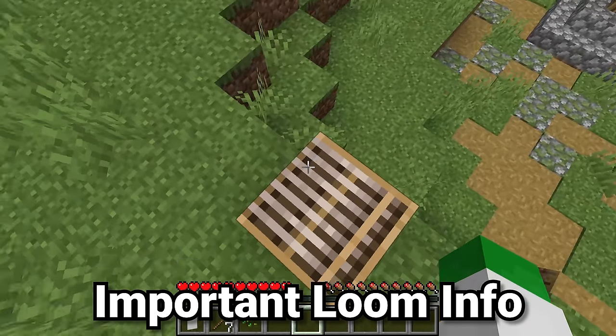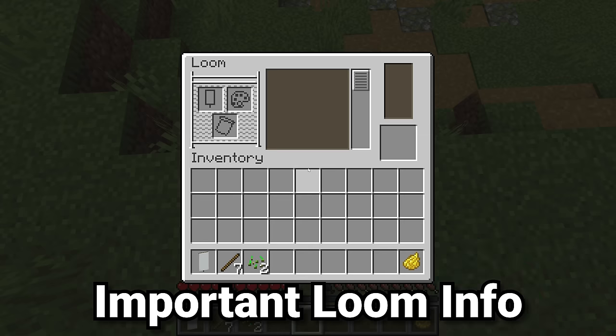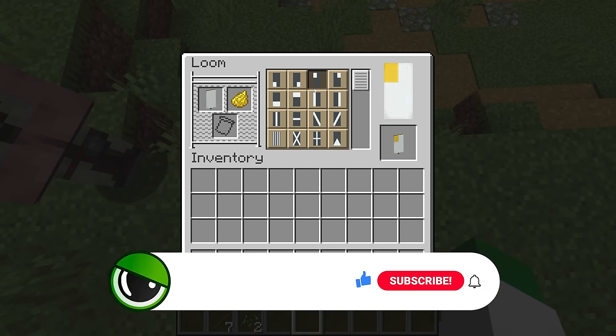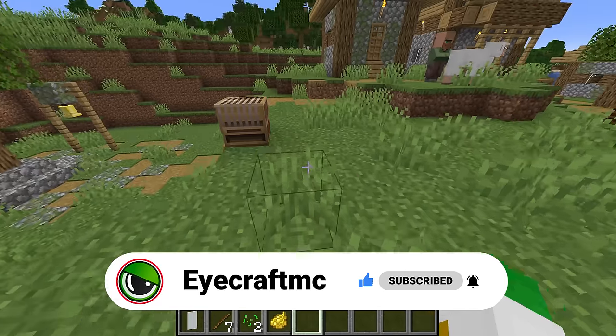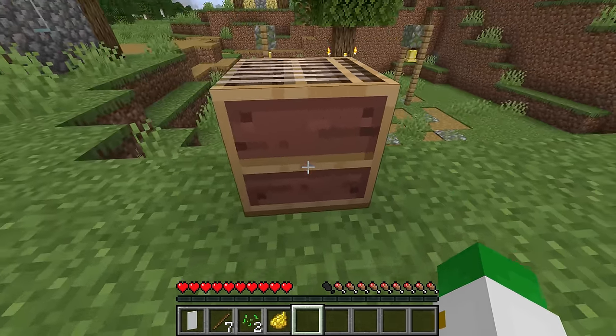Before we have any more info about banners, let's quickly talk about the loom. Interestingly, the loom has been around for less time than the banner has. Even though the loom is integral to the banner making process, the loom itself can be used as a banner making item. It's also the workstation of the shepherd villager, and it has a texture on the side that very highly resembles an empty bookshelf.